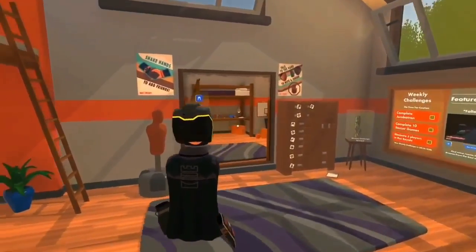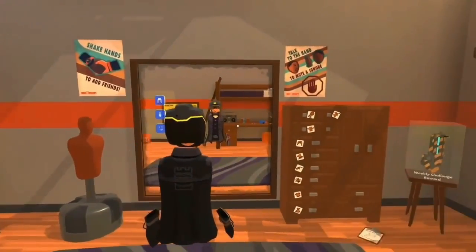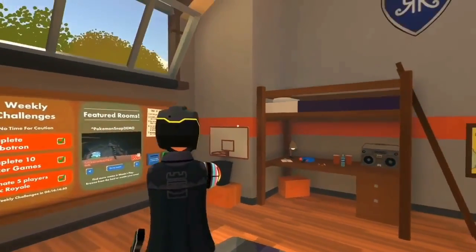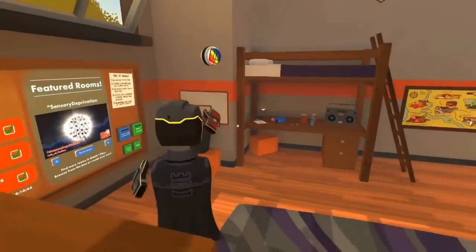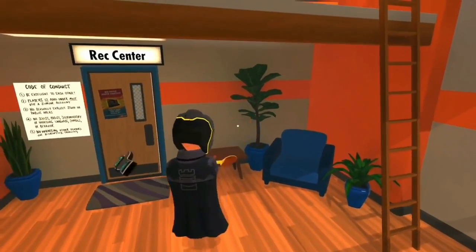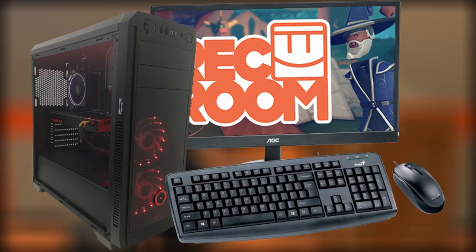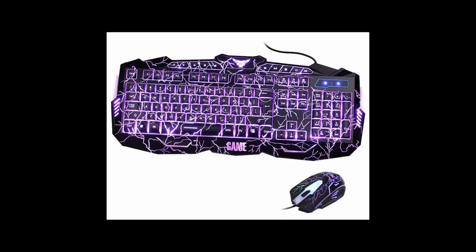The first thing I want to address is probably the most controversial topic in Rec Room's recent updates: a little thing the Rec Room team is calling Screen Mode. Luckily, it's only open to people who have been playing the game for a while and have a good moderation history. I say luckily because I am not a fan of this new concept. Basically, the developers are trying to widen the player base by making the game accessible to people who don't have a VR headset — you can play Rec Room on a pancake screen. Screen Mode allows you to participate in all your favorite Rec Room activities from a third-person perspective using a mouse and keyboard or a controller.